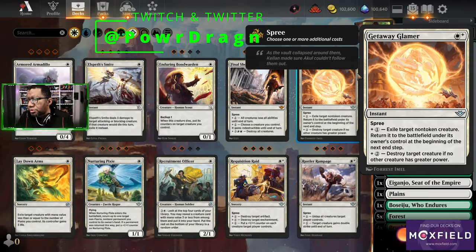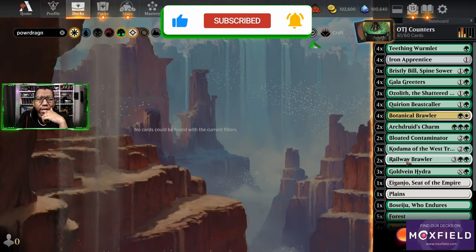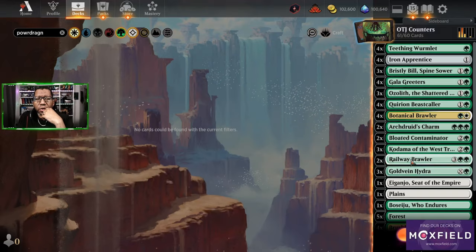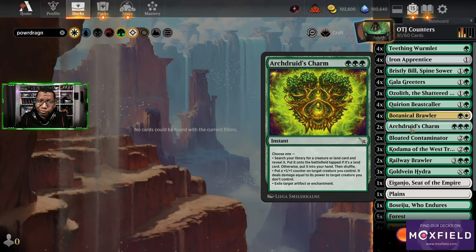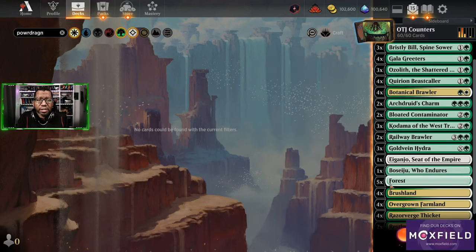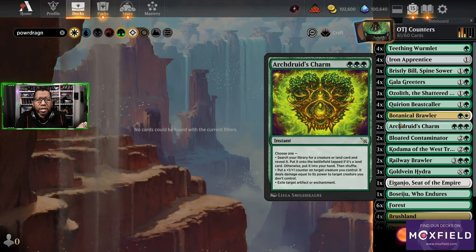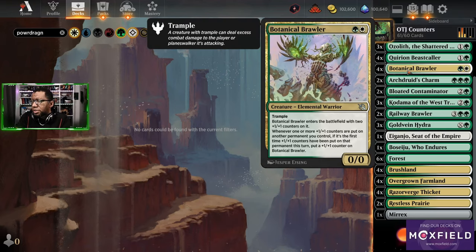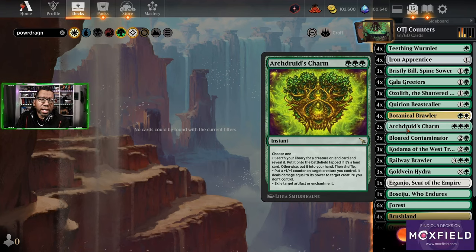This plus one plus one counters deck — pretty good, not gonna lie. It did what we wanted. The new cards were actually pretty sweet. Could we get away with another Goldvein Hydra or something? Maybe. How important is Railway Brawler? Maybe not greatly — it's not bad, it is a big body and every card after it being big is neat. However, I would say playing more Archdruid's Charms might be the way to go realistically. We can probably get rid of one Plains and just turn it into a Forest.